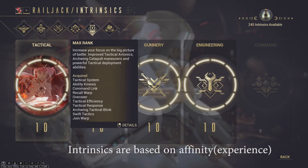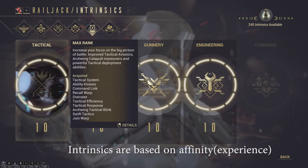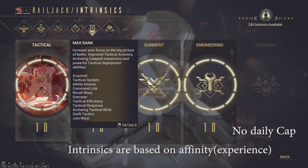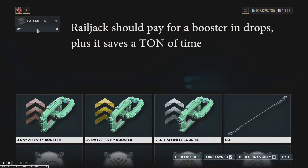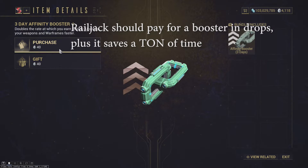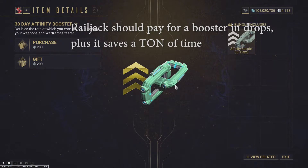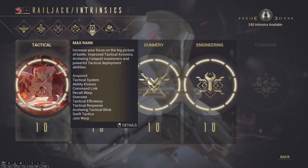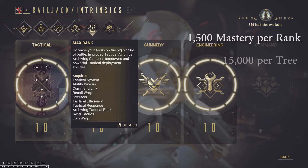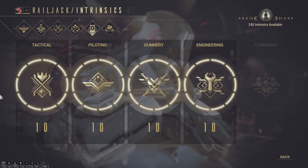Intrinsics are an affinity-based progression system, very similar to Focus, although there is no daily cap. This means that having an affinity booster is highly recommended when playing Railjack missions. If you kept an affinity booster up for every single mission, you basically completed intrinsics twice as fast. And if you're in it for the mastery points, each rank gives you 1,500 mastery points for a total of 60,000 mastery rank experience across all four trees.